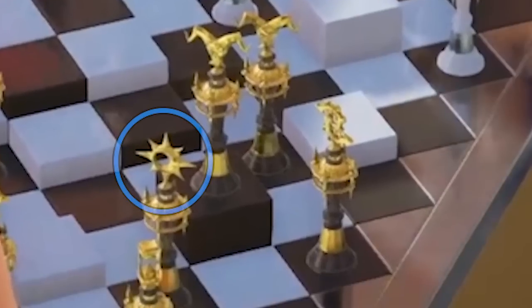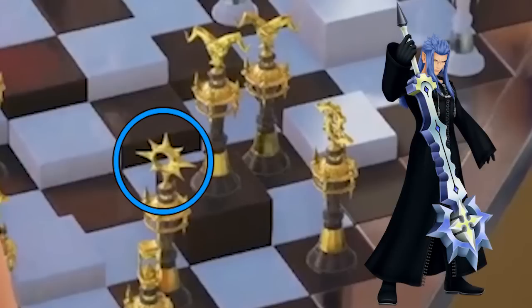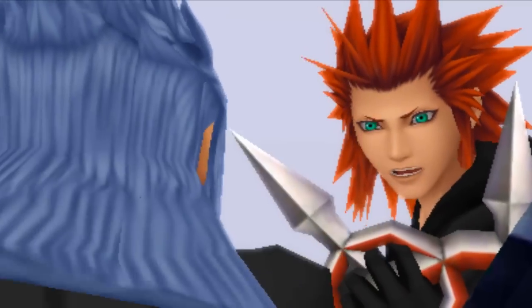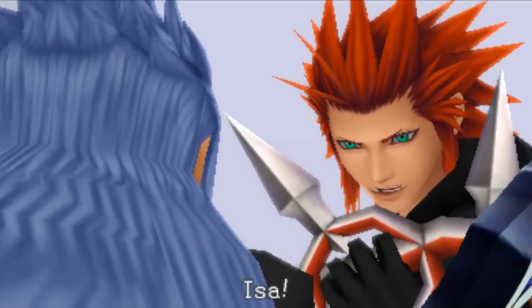We see a round eclipse-looking thing — this could be a solar or lunar eclipse, and I associate the moon with Saïx. So I think this piece represents Saïx, or as he's known now, Isa, who is already completely revealed through Kingdom Hearts 3D to be a darkness. So that's a pretty safe bet.